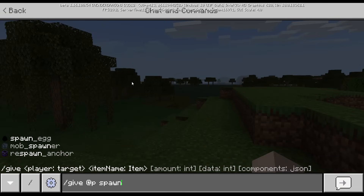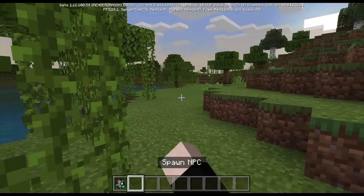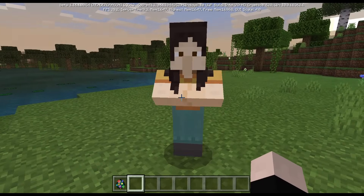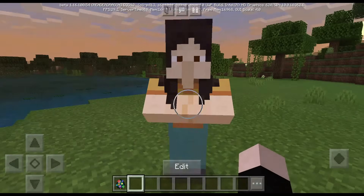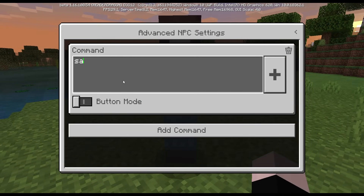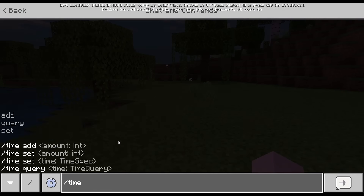The first spawn egg we're going to look at is: give @p spawn_egg 1 51 — the damage value is 51. This spawn egg spawns the NPC in Minecraft. If you click it, it just disappears. However, if you right-click it, or long-click it on mobile, a menu pops up where you can add a command like 'say hello'.